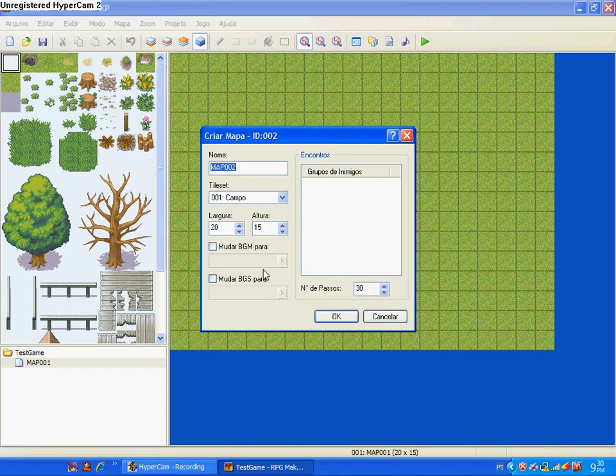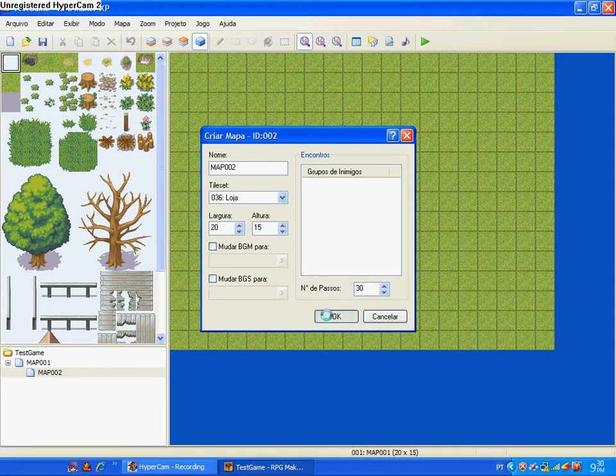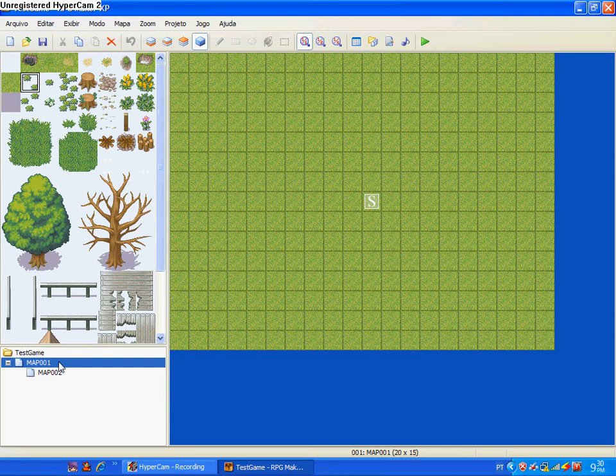Create a map first — any map, two maps. Then you click on tiles, then you put some painting, like this. You don't have to do that, but I like to do that.